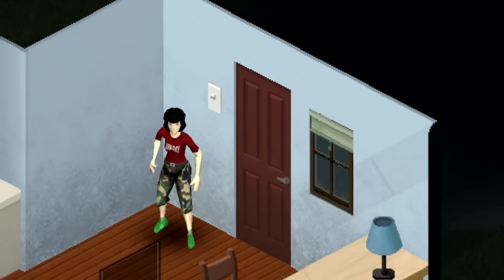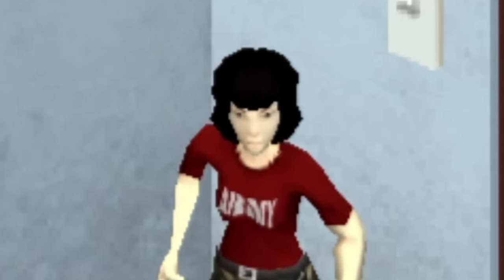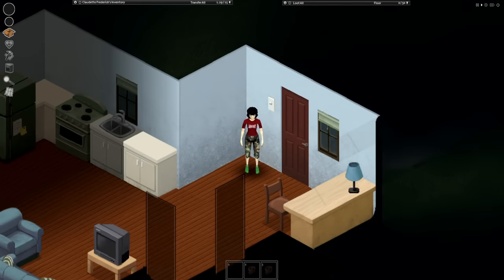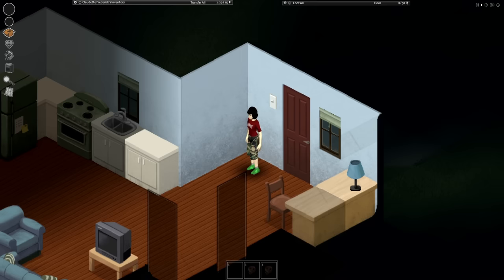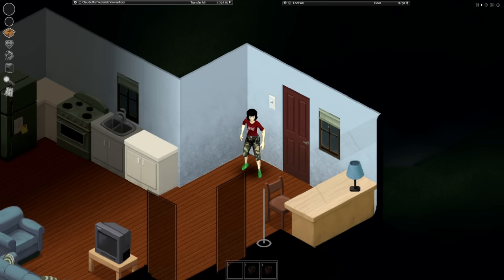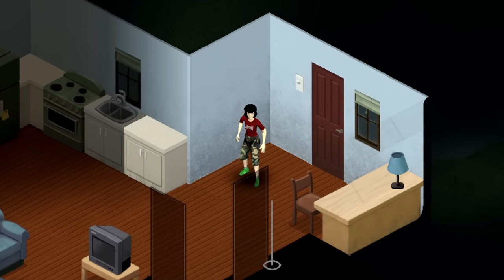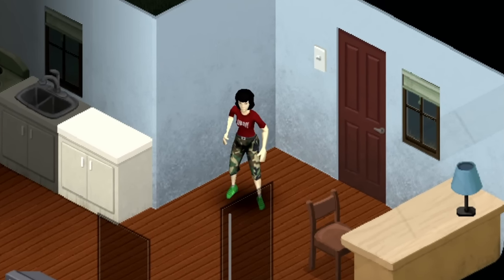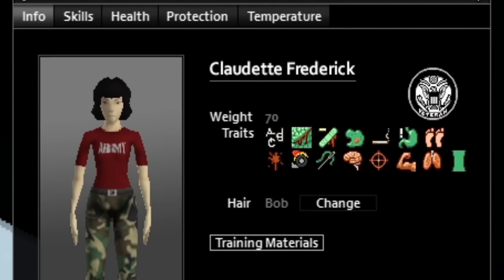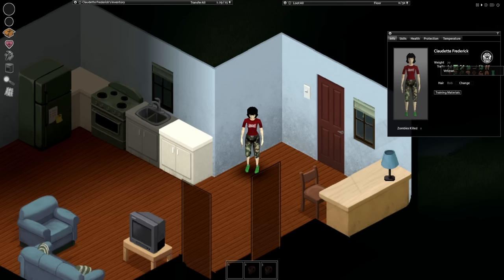Anyways, welcome back everybody to a bit of a new challenge for Project Zomboid — the kill everything challenge. We're gonna kill everything in at least four of the spawn locations: Rosewood, Muldra, Riverside, and West Point. And who better to clean out the trash than Claudette Frederick, a veteran who's about to go on a massive killing spree.